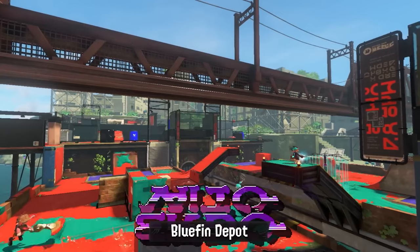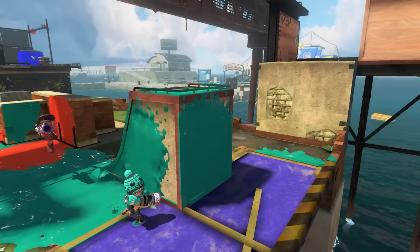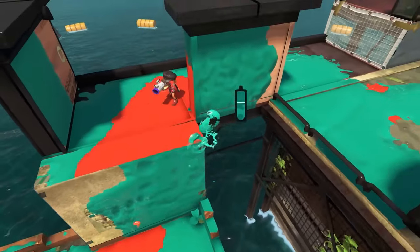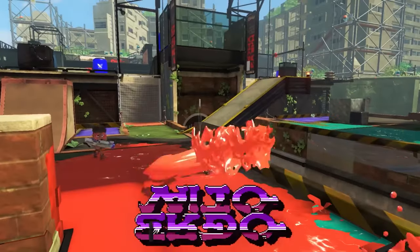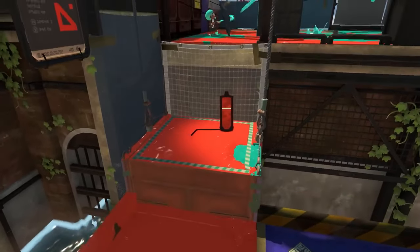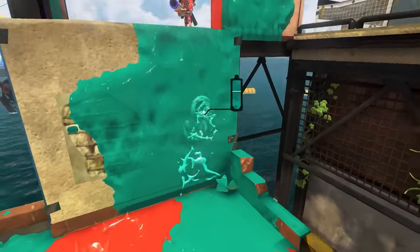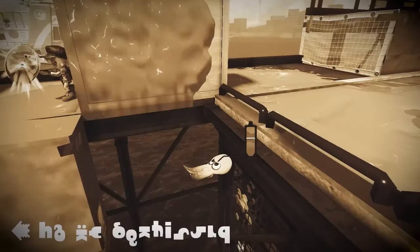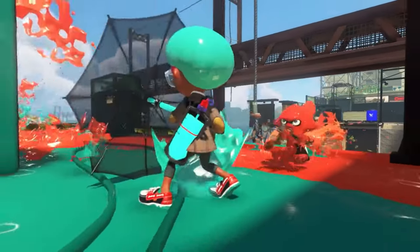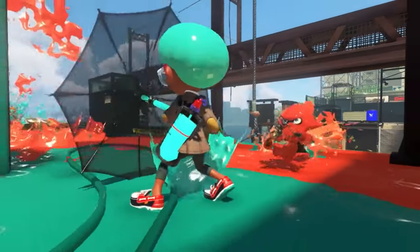We also got the return of Bluefin Depot, which is the exact map that I wanted to come back, so I'm really happy about that. It's kind of funny because when I think back to Splatoon 1, I don't remember liking Bluefin that much, but for some reason I just really wanted it to come back. It does seem that they removed a route on the side of the map, but that could just be a turf war only kind of thing. They also added moving platforms in this section, and what's cool is that they don't seem to be on a timer — they move up when you step on them and fall back down as soon as you step off.